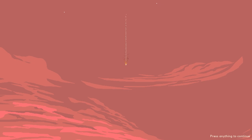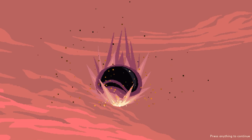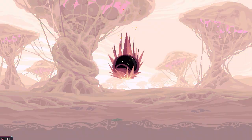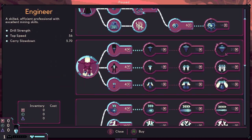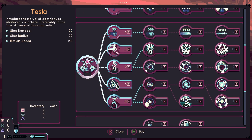It does work differently to the Artillery Dome naturally, but it has some interesting upgrades which we'll check out as soon as we do our touchdown here. And there we go. So we're going to go straight over to this. It's a very pointy dome and we have things like our engineer level ups. Then we have our Tesla upgrade — it induces the marvel of electricity, preferably to the face at several thousand volts.